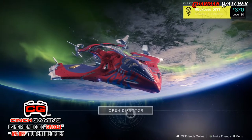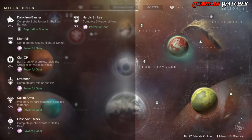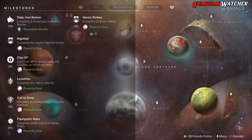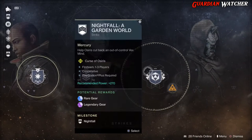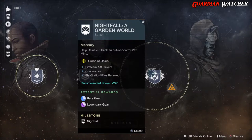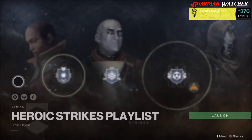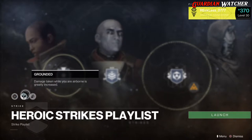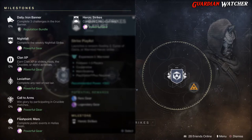It is the weekly reset so we are gonna start the milestones first. First one we have is the daily, which is Iron Banner - we need to complete three challenges. Next we have Nightfall; this week's Nightfall is a Garden World. And then as for our wonderful Heroic Strikes, modifiers are Solar Singe, Grounded, as well as Brawler.